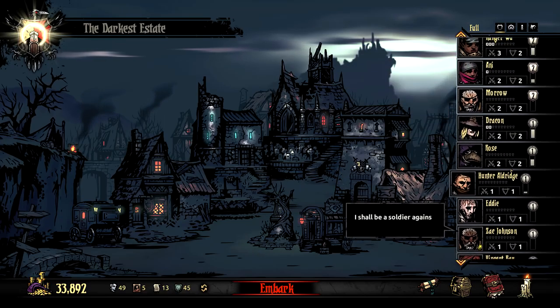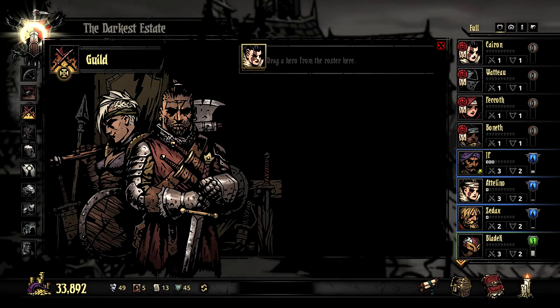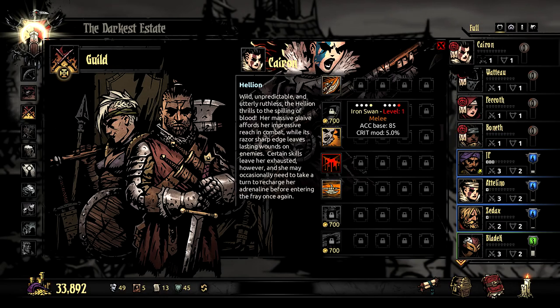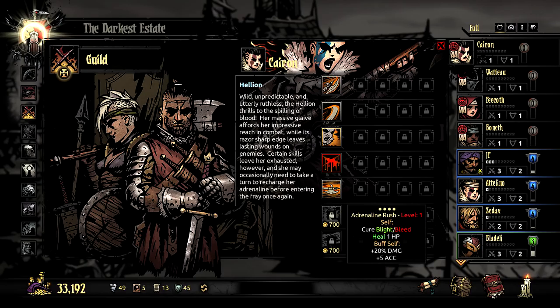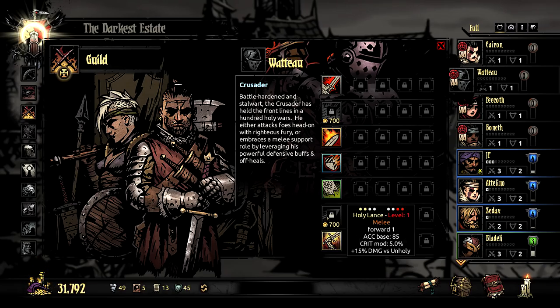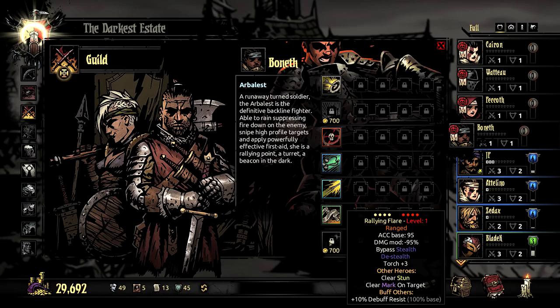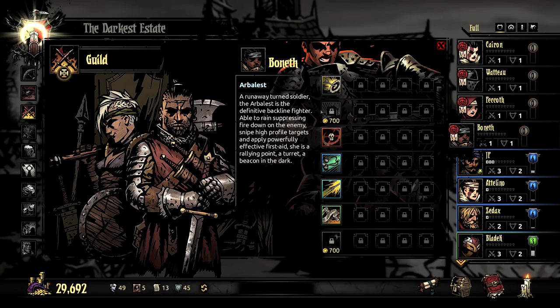Unfortunately, because none of these guys have gone out before, their skills that they came with are not necessarily the best. They need to unlock Iron Swan for her, as well as Adrenaline Rush. And for him, I want Inspiring Cry at a minimum. I kind of want Holy Lance too, but I'm going to leave it for now. For her, I definitely need her main heal, as well as Dazzling Light. And then we want Battlefield Bandage.